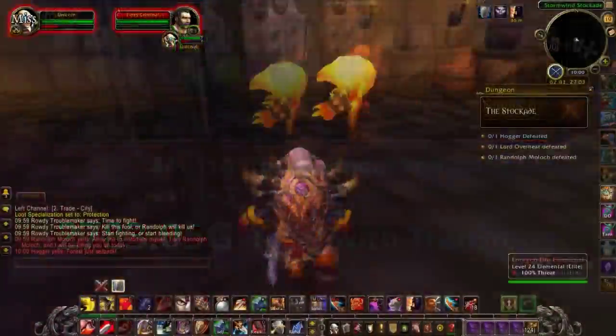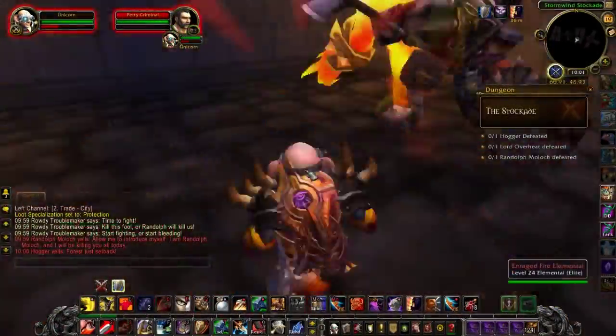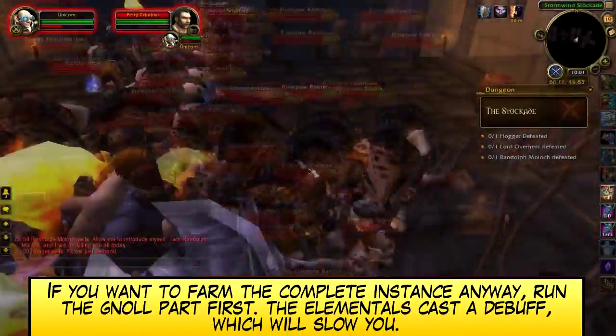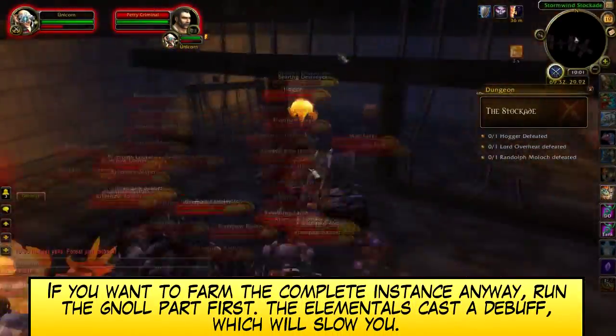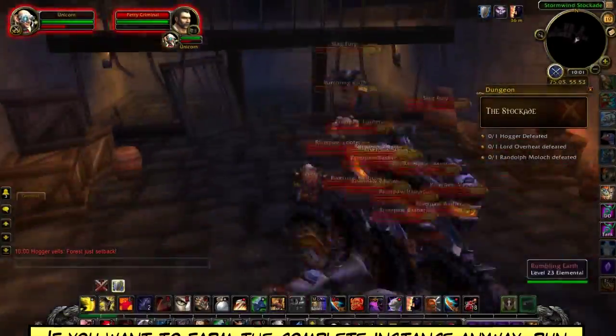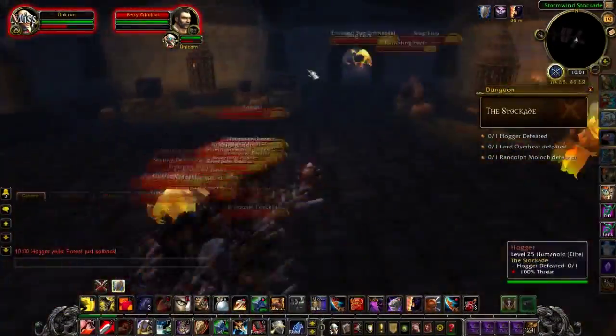For comparison I also ran the complete instance 10 times — that took me about 45 minutes and only awarded me with 4200 gold. So the instance takes twice as long, but the gold doesn't double, and if you don't sell transmog the amount only goes up a bit due to recipe drops.